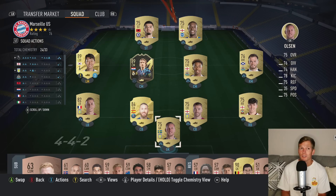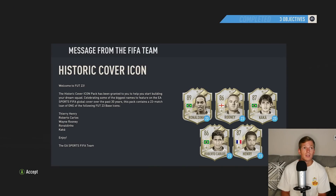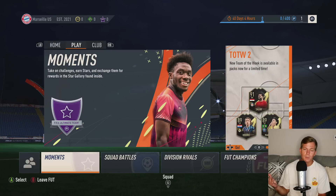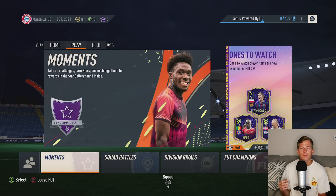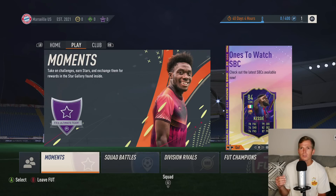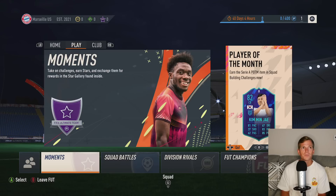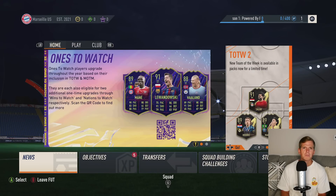I mean, that's not a bad team just starting out, it's really not bad — 76 overall. I'll sell a bunch of players on FIFA 22 and hopefully it'll let me transfer all those coins, cause that would be clutch. Unless it just means actual fun coins — cause there's the tokens that you buy, or the coins that you can buy players with. I'm not sure exactly what they mean by that, but we'll see.